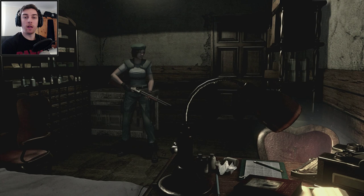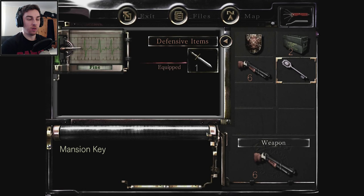Hey everyone, welcome back to Resident Evil HD Remaster. In the last part we got another key — I think it's the armor key, but it's just called the mansion key. As you can see, that's our new key. The old key we discarded because we unlocked all the doors that you can unlock with it, so we freed up some inventory space.